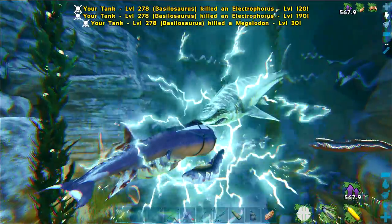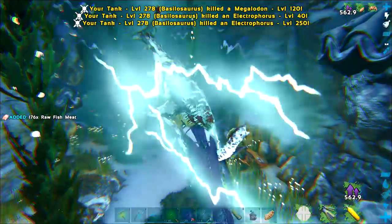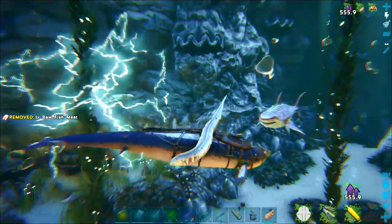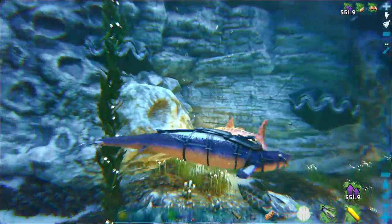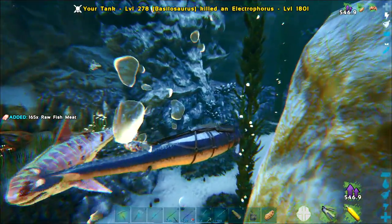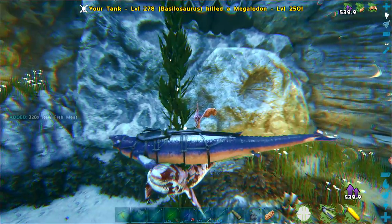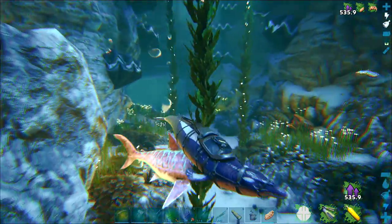These sharks can just come out from anywhere, so it's best to go a little bit at a time. Electric eels — I hate these things. They basically make all the other underwater dinos useless, certainly in the caves anyway.